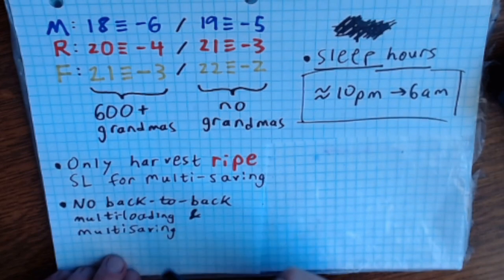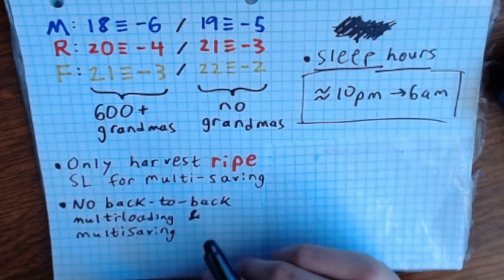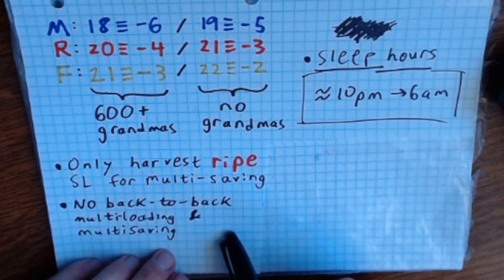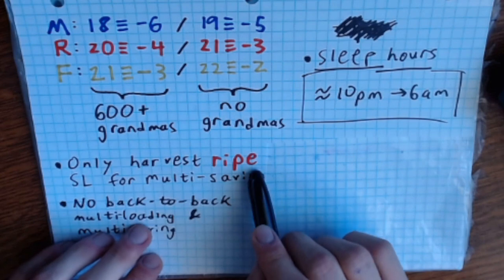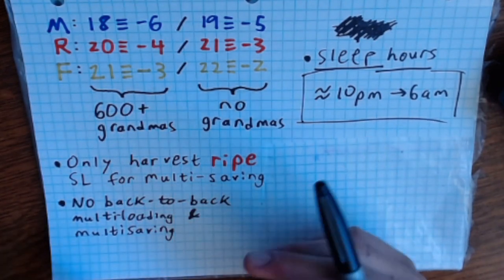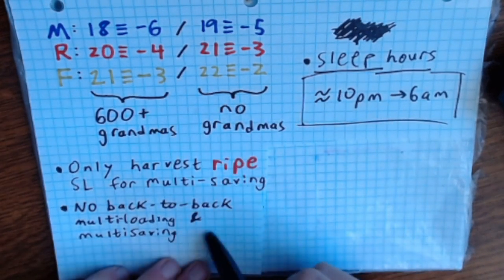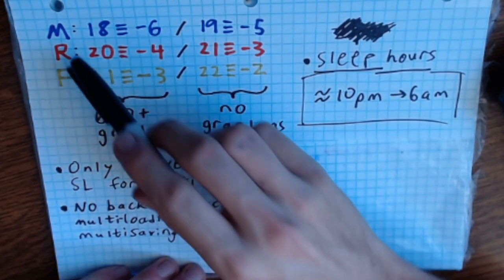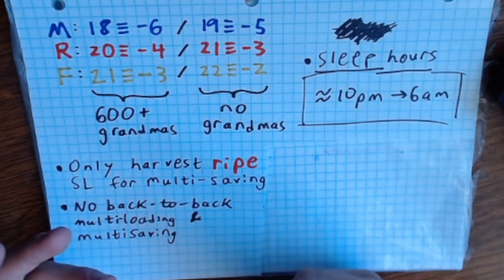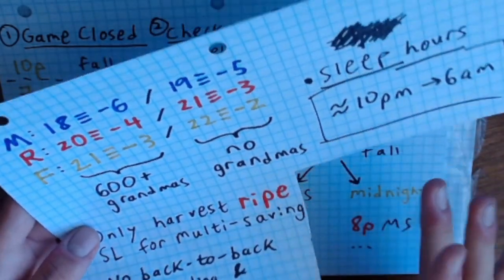After we've created all our save files we multi-load, opening the spreadsheet and reloading looking for a golden or caramelized sugar lump. Once we've found it, I could multi-save again, but even waiting until our multi-loaded sugar lump is ripe, we still have the problem that caramelized or golden sugar lumps give you a random amount of normal sugar lumps — one to three for caramelized, two to seven for golden — so same problem as multi-saving a mature sugar lump: we'd have to reload over and over to get the optimal amount.